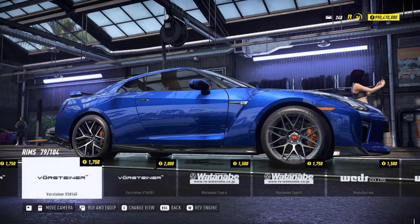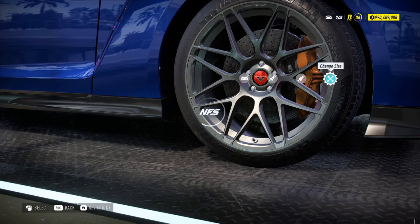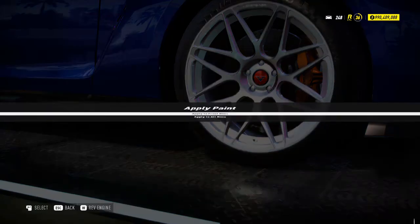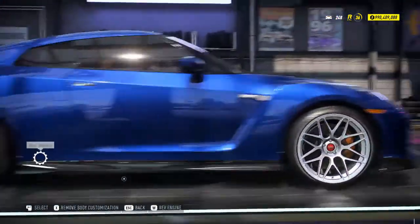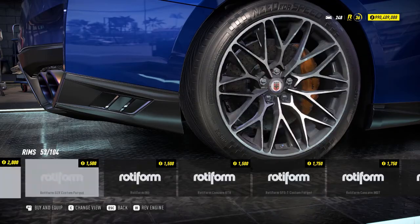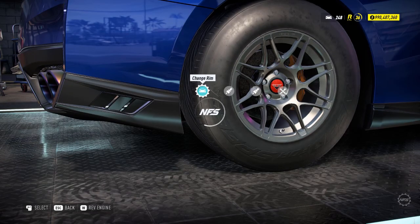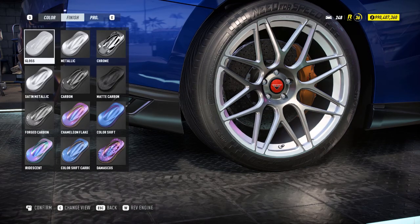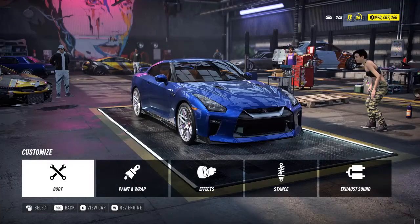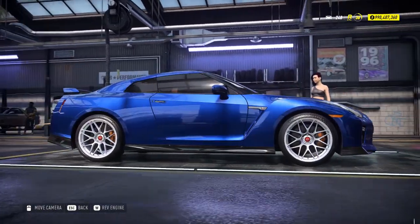These rims look exactly perfect. We're going with the Western Vsr165 — going to full size and painting them metallic white. Doing the same for the rear rims as well. And there you have it, guys — this is what Drift should have looked like. Disclaimer: this is just my opinion, so comment section, chill out.